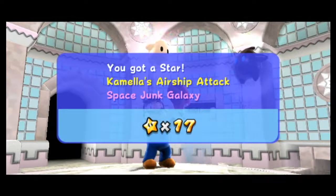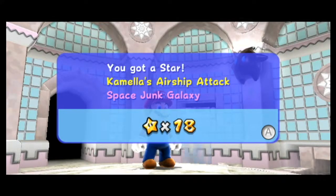In this episode we got our introduction to comets, started exploring the Fountain, got a ton of stars in Battle Rock Galaxy, and went back to get another star in both Good Egg and Honey Hive. A lot of progress. In the next episode we're gonna do the rest of Space Junk Galaxy, explore the smaller missions of the Fountain, and possibly tackle the boss to get our next Grand Star. Until next time, see you later guys — peace.